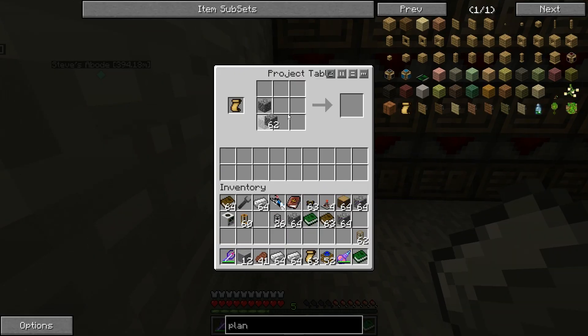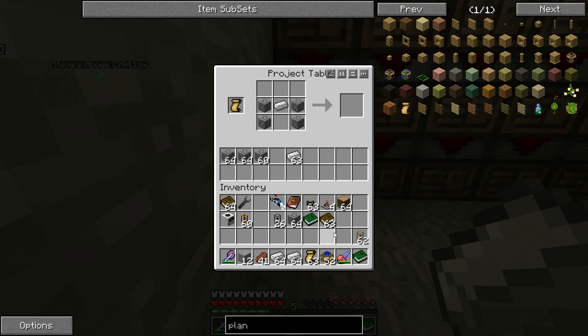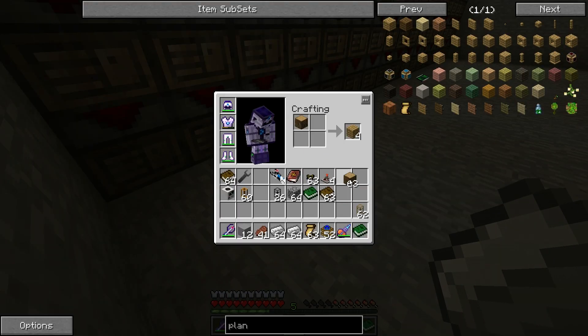So let's see. If we do this... we don't have any redstone. That is unfortunate. Let's just dump this in here for now. Nor do I have any of this. I should make a pocket crafting table.